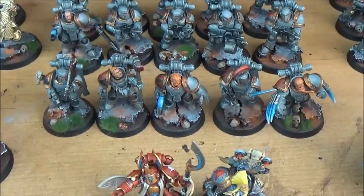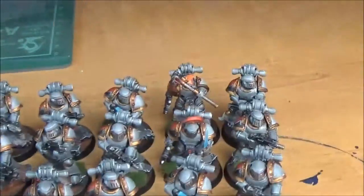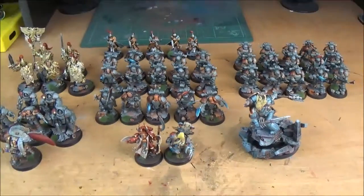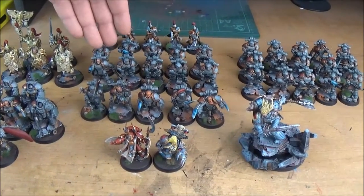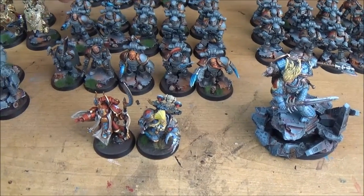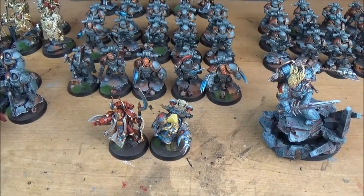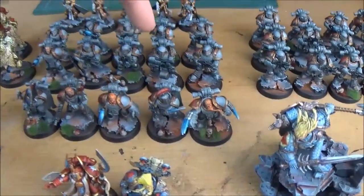There are five Wolf Guard, and then for each of the tactical marine squads there's an extra sergeant, plus this guy with a thunder hammer and this one with the plume and power sword. If you want to run this army in several configurations, you could have five Wolf Guard with ten tactical marines and ten tactical marines, or you could have eight Wolf Guard and seventeen tactical marines in different squad splits — whatever combination you want.